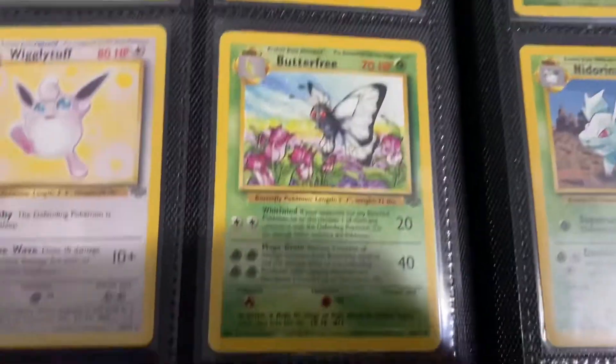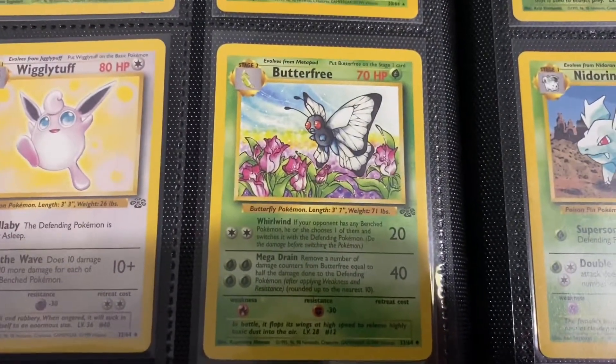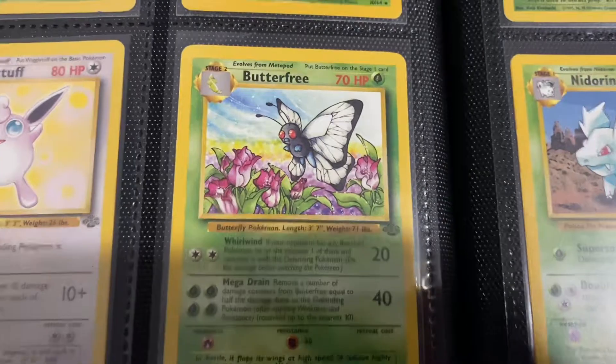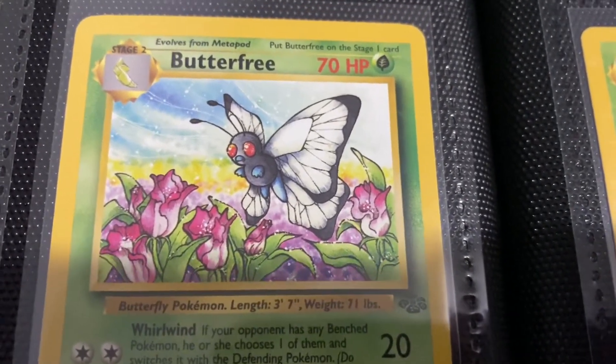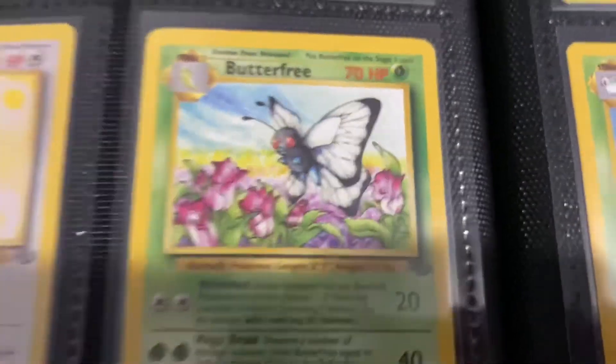Butterfree — there's a reason why this uncommon is one of the more valuable uncommons within this set. It's a great looking card. Just look at that artwork — you got the beautiful flowers, got Butterfree, you got the wind, you got the aroma, you got the sweet scent. It's amazing.